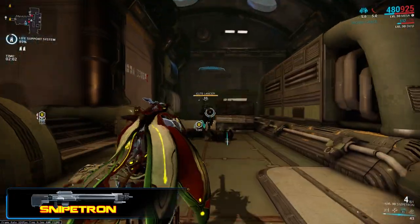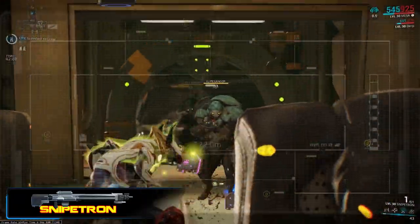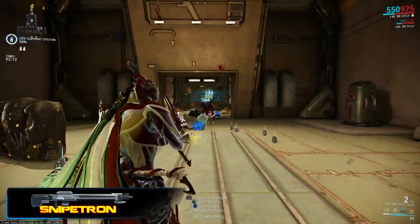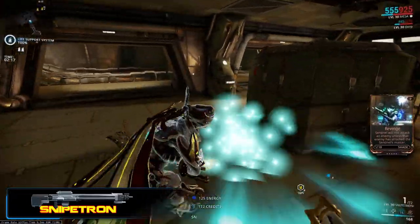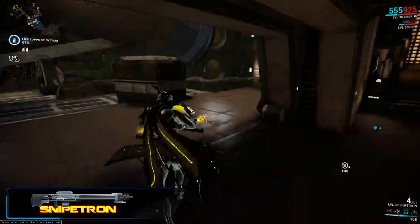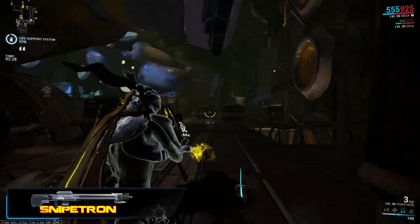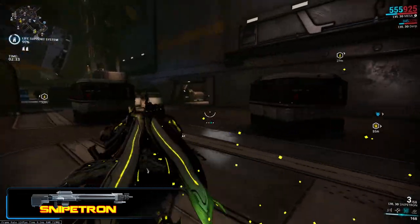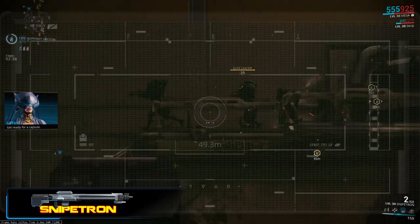Then you take into account the rather pathetic magazine size of just four, and couple that with the frankly insane reload speed of three and a half seconds — you have a sniper rifle that doesn't just fail to put out much damage, it doesn't do it very quickly either. Sniper ammo is rare, so firing the slowest out of the snipers helps with ammo economy maybe. Also, combining the Snipetron with any explosive secondaries like the Angstrom or the Castanas means its ammo capacity drops all the way down to 30.